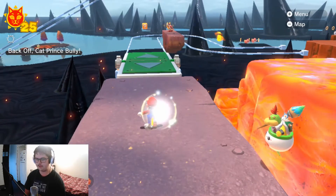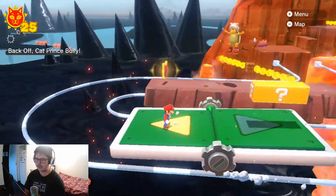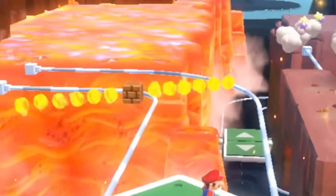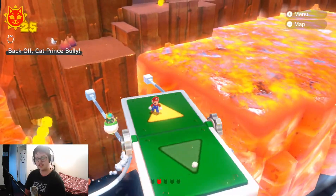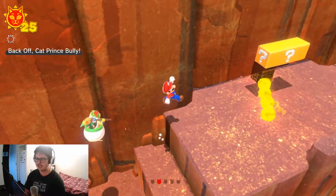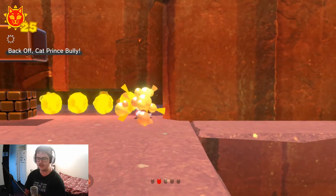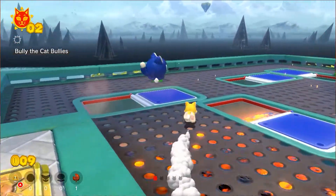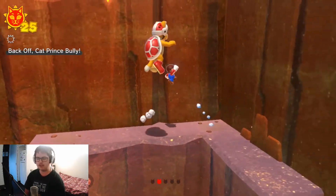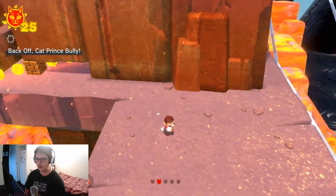Alright, before I die — which would be fun, but I don't want to — let's get ourselves a power-up. Normally Bowser Jr gets rid of that guy for me. I'll get myself the cat shine shard and we'll continue our trek. One of the reasons this place is actually a lot harder than the rest of the game is because there is lava, which is only ever seen in one of the first places where you fight the bullies. If you fall into the lava here you will die, and it's not nice.